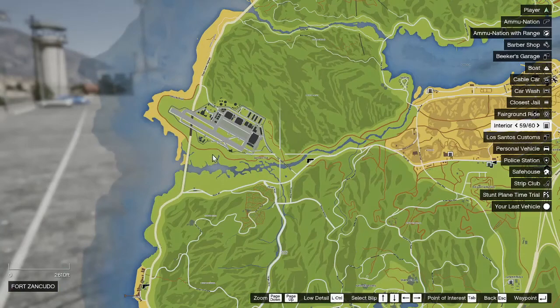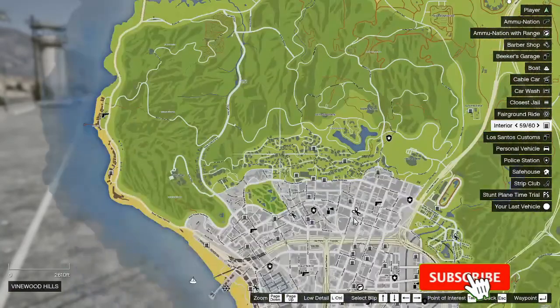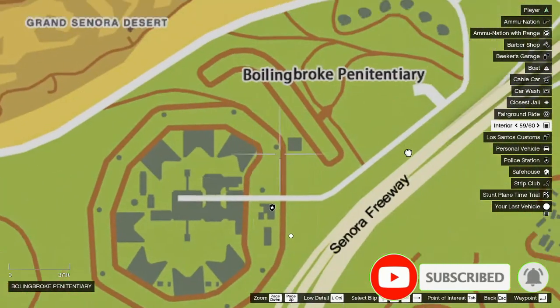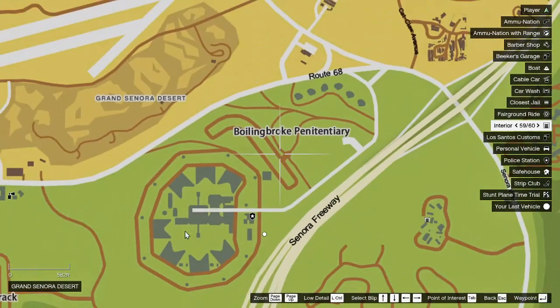I wish they would have put the words above that little covering they did. I don't think they did anything different with the prison — there's nothing on the prison road. I don't think there's a road name for that anyway — probably like Boiling Brook Approach Road or something.